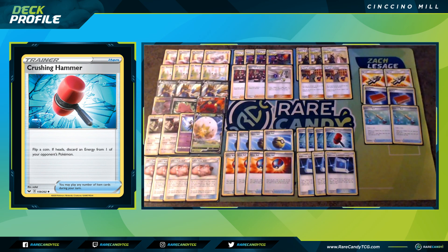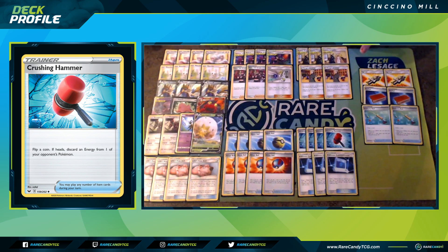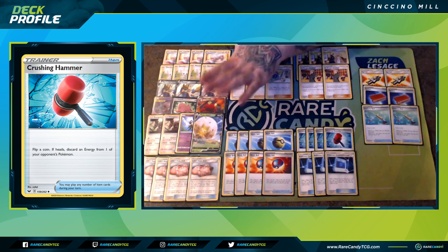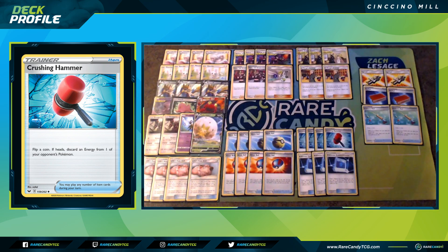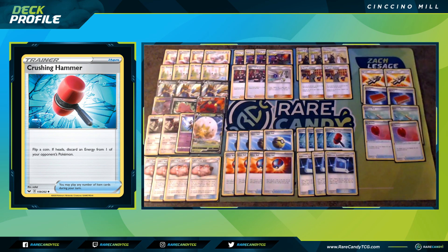We have two copies of Ordinary Rod, mainly to get back things like Oranguru or all of our tech cards. If our opponent starts attacking Orangurus, we can bring them back up with a new copy via Boss's Orders. We might also need to get a Fire Energy back to use Macargo GX's Burning Magma GX, or an energy to attack with Resource Management. Ordinary Rod can get up to four cards back for us.